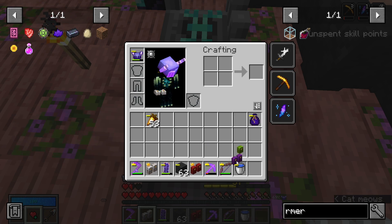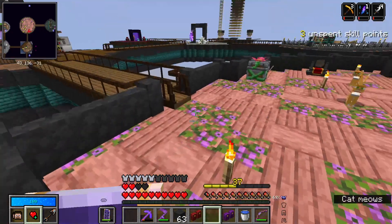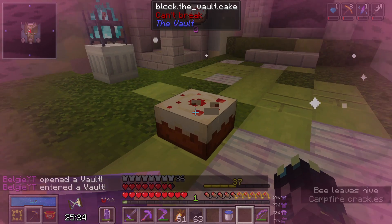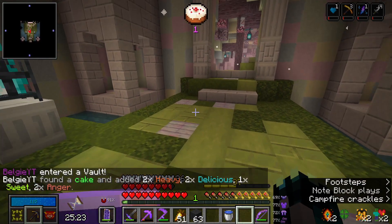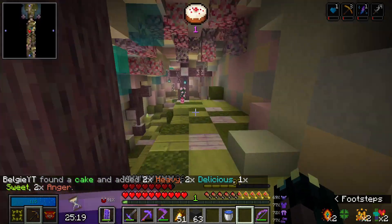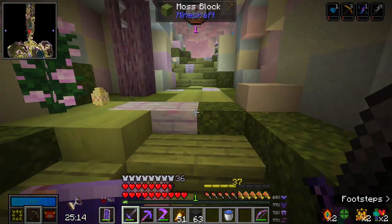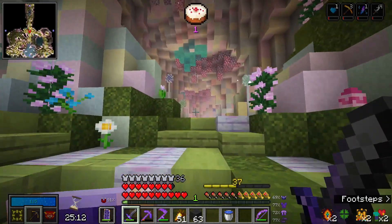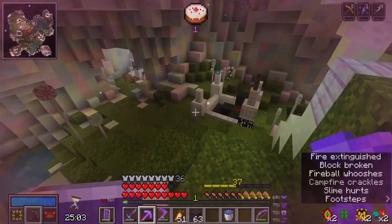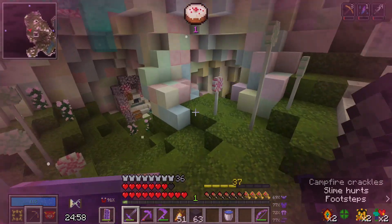Let's sort our inventory back out because we are going to jump into another one as I think I do have another cake crystal. We're now back in the vault and if I quickly just eat the first cake that has given us heavy, delicious, sweet and anger again. This is a better theme this time around - we haven't got the messy cave theme but it might be a bit harder to see the cake because of it being pink. Okay the screen is starting to turn pink around here so it's telling me the cake is maybe down there somewhere.